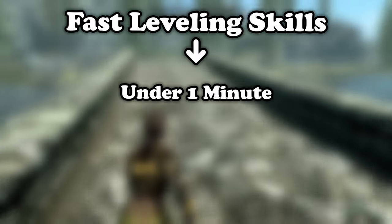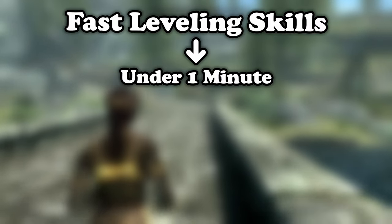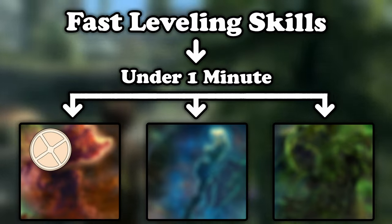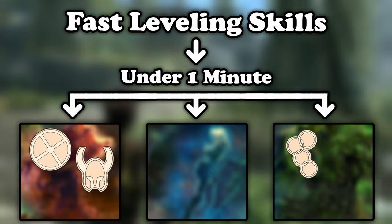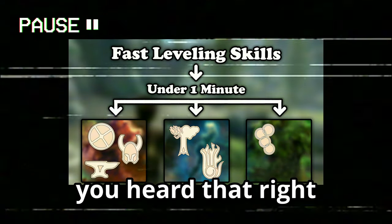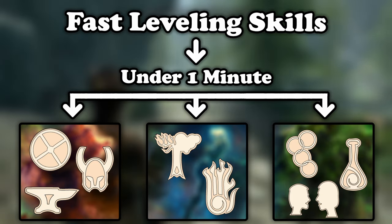First, we have the fast leveling skills. These can be leveled instantaneously — skills that take between one second and one minute to max out. In this category we have all the defensive skills: block, heavy and light armor, plus smithing. From the magical tree, we have alteration and destruction. And from the thief tree, we have speech and alchemy.